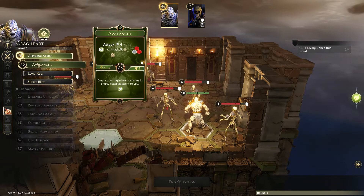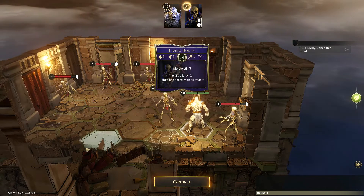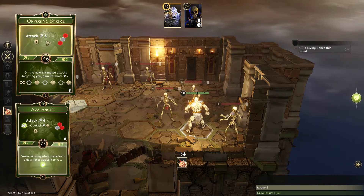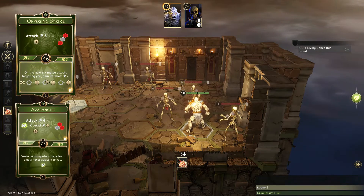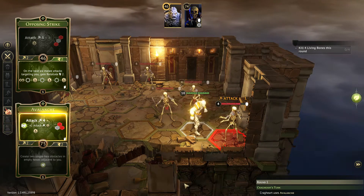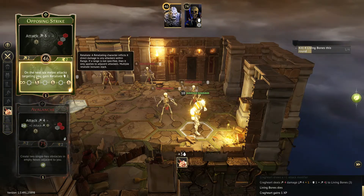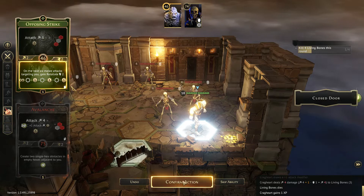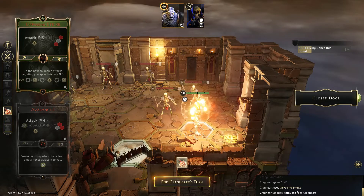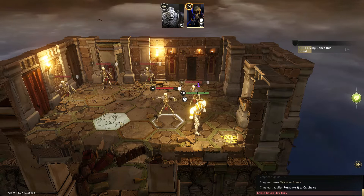We will begin with Opposing Strike and Avalanche. That's probably the best choice since we don't have any other option. We're going to avalanche that guy behind us in the face — a one-shot crush. Now we do have to burn Opposing Strike, but we're going to set ourselves up with two more opportunities after this one.